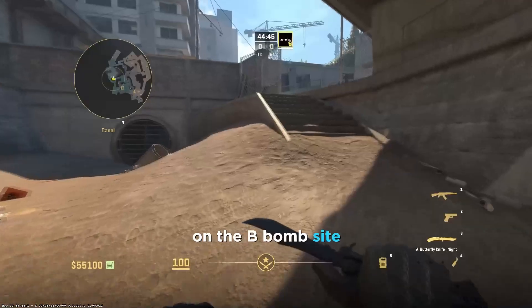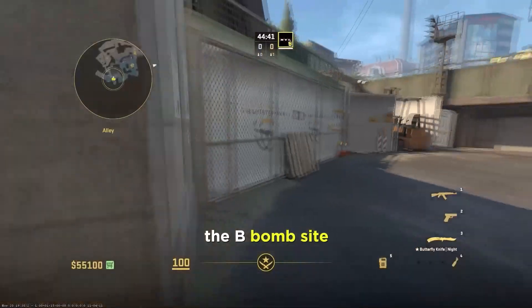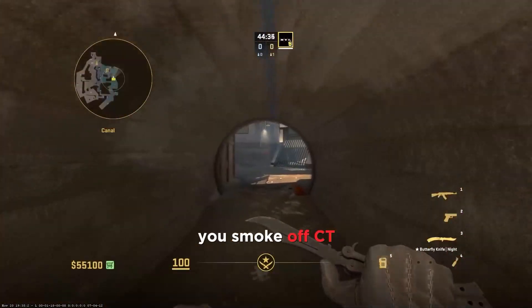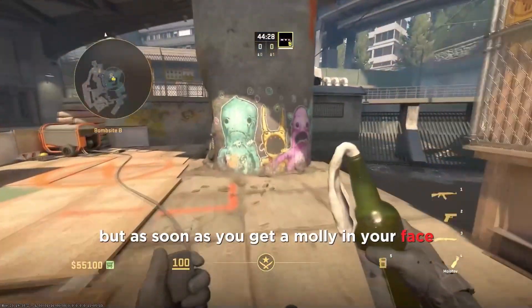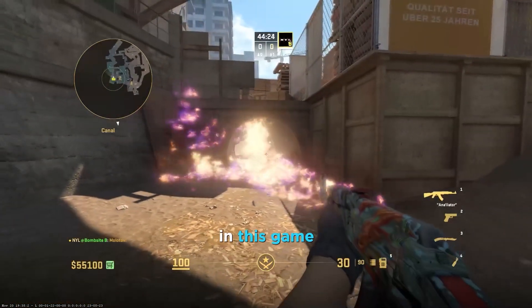This is the same for most maps on the B bomb site. There are even maps where you don't have to go through mid at all to take the B bomb site — like on Inferno you literally just rush through Banana and go straight onto the site, smoke off CT, and you don't really have to fight much. These bomb sites are easy to rush, but as soon as you get a molly in your face the whole rush stops in this game.